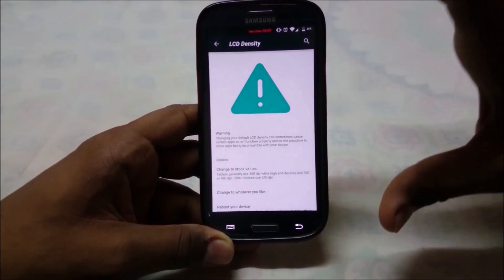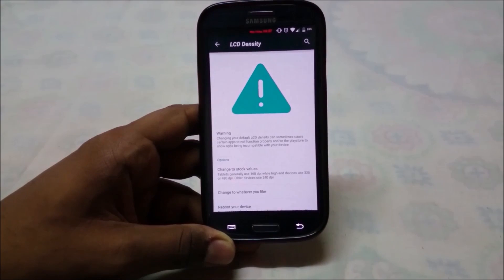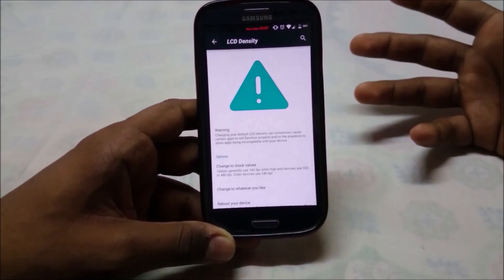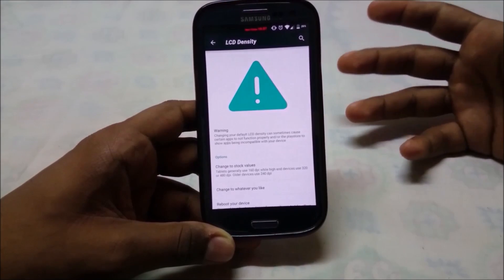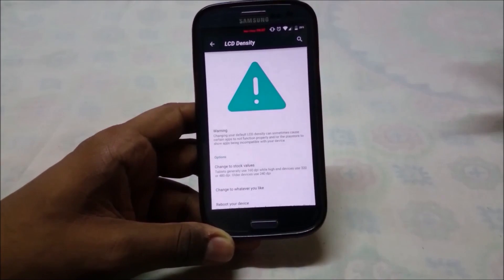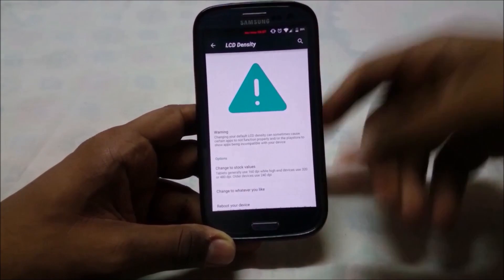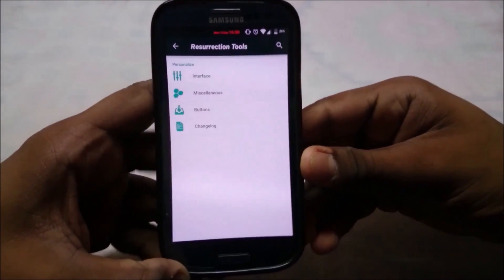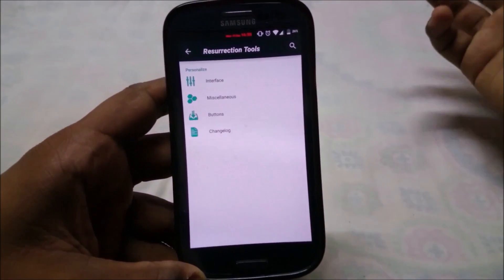It also has an LCD density changer built into the ROM, which is great for those who want a slicker UI or a bigger font. You can change the DPI from the default of 320 to whatever you want.